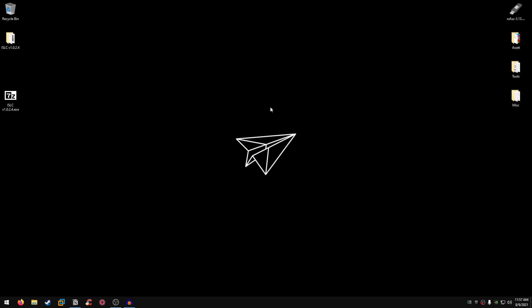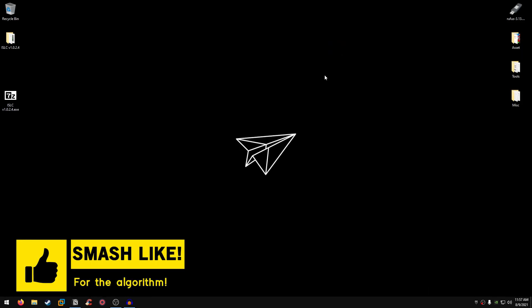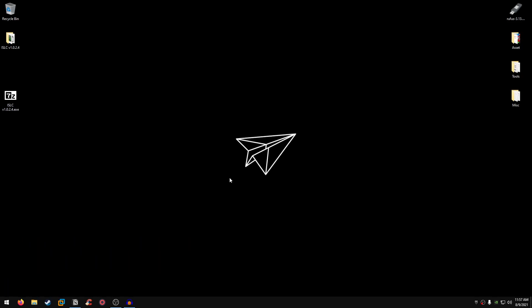Keep this software running in the background while you're playing the game, otherwise it won't work. Once you're done playing, open it again, click Stop, and then you can close it. A lot of pro players and tweakers use this software — everyone recommends it for lowering input delay, so make sure you are using it.